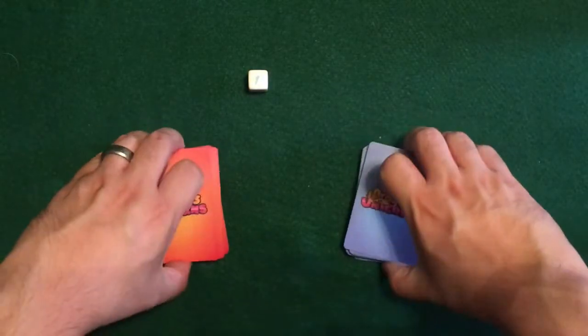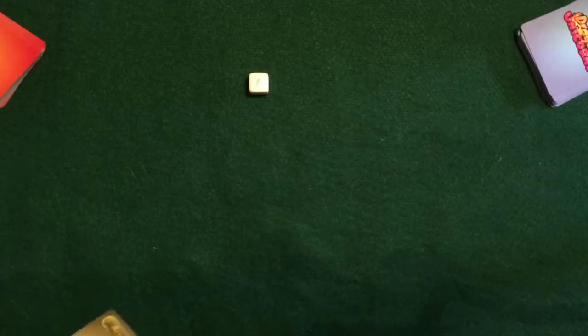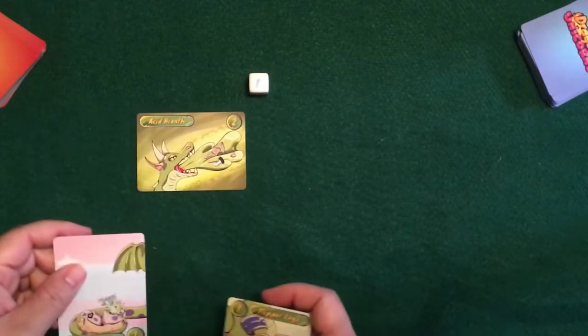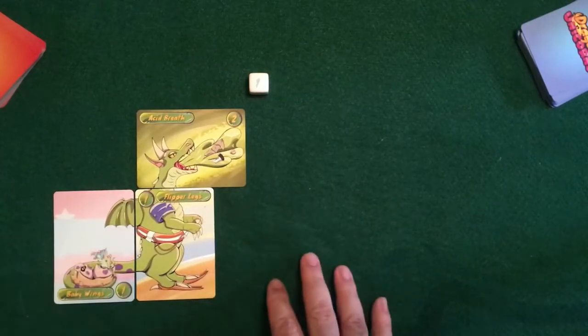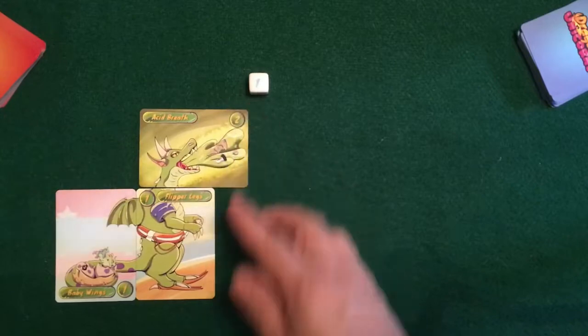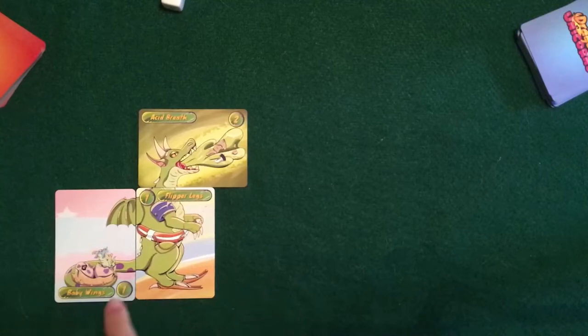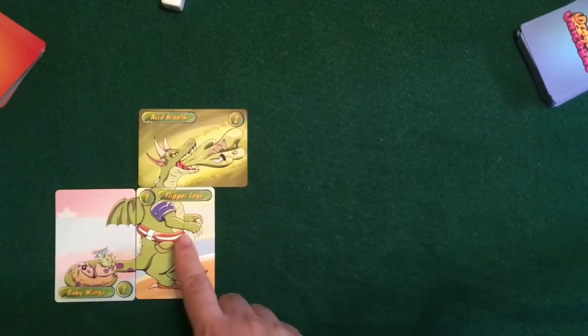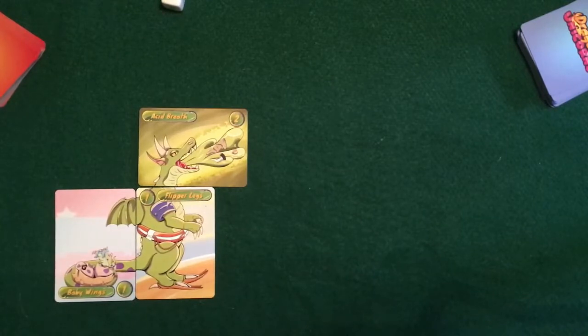So that's it for the deck overview. I'm going to pull these aside and show you some of the dragons and unicorns that you can create and how they get built. When you're playing out the various dragons or unicorns, you always have to start with the head and work your way down. Like this one that has the acid breath, flipper legs, and baby wings — there's a number on each part, and we'll talk about those numbers in a little bit.